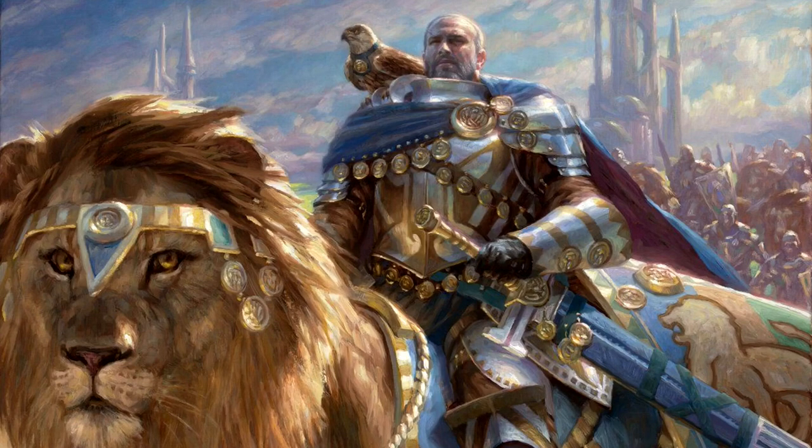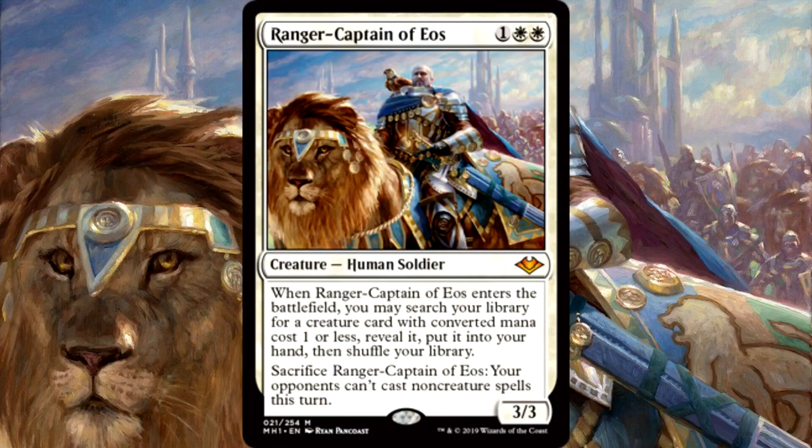A few years after that, Wizards finally gave in and redesigned Ranger of Eos. It's now Ranger Captain of Eos, which is almost close to what Antoine envisioned back in the day. It is now three mana to cast, still white, with an additional ability of stopping your opponent from doing anything while you're doing your thing — which is really impressive. And that's number five.